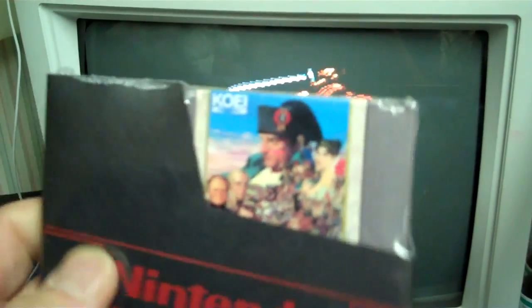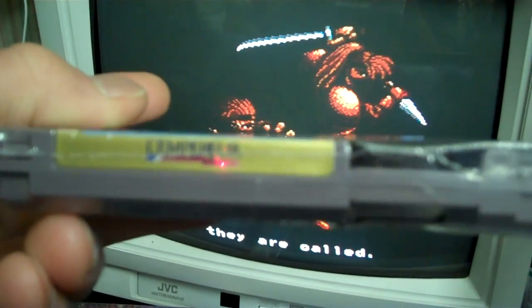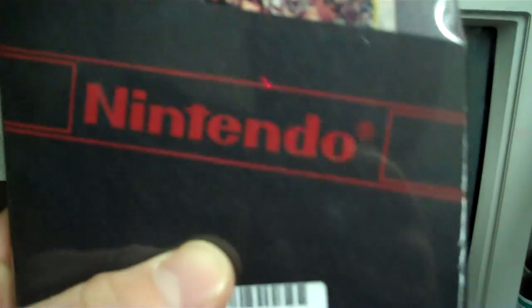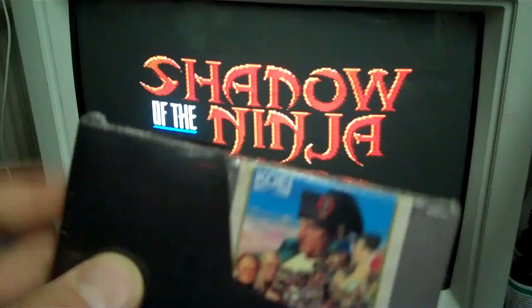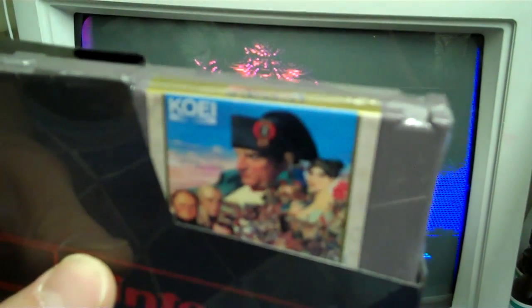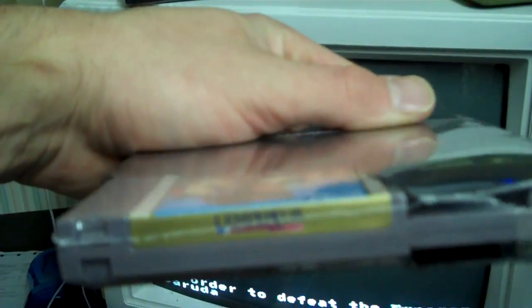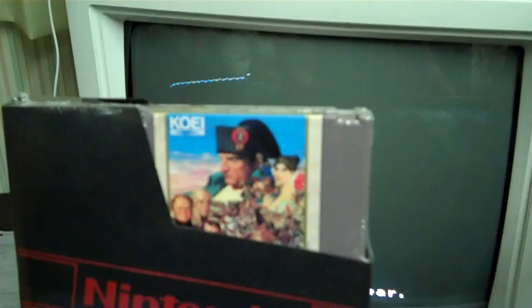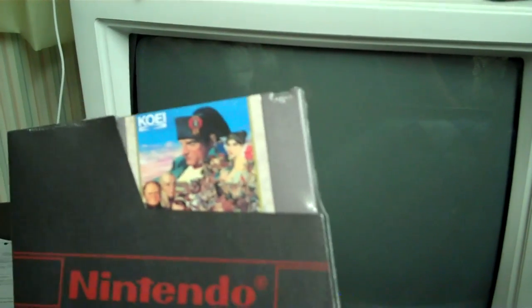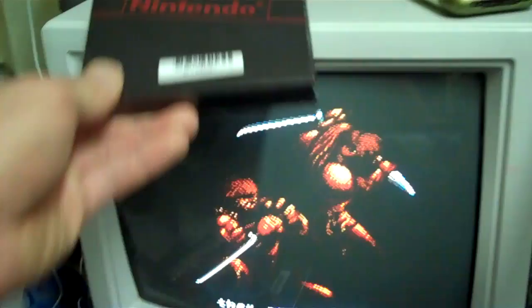Then the next one is L'Empereur — it's a Koei game, sort of like Senjin the Ruler or Romance of the Three Kingdoms, but more of a colonial, European-style game. It uses the same schematics and formats as Nobunaga's Ambition, Senjin the Ruler, and Romance of the Three Kingdoms. I bought this also because it is a higher-priced game — this game will get you upwards of the high twenties, maybe even low thirties. I think I got Lolo free because L'Empereur was like 23 or 26 dollars.